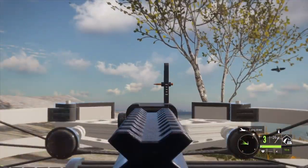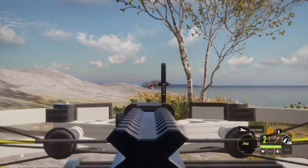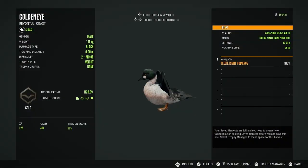Coming up first I'm trying to take down a goldeneye. I'm lying here on the rocks and the ducks keep landing, which makes it a lot easier, and I dropped him. Let's see what he scores. He's a beautiful goldeneye in a super cool pose.